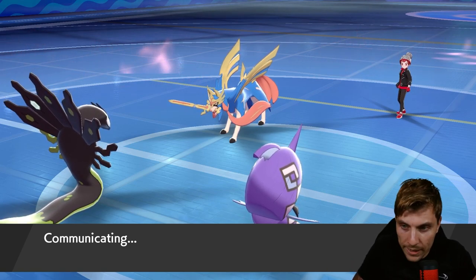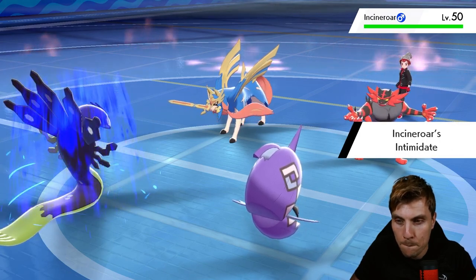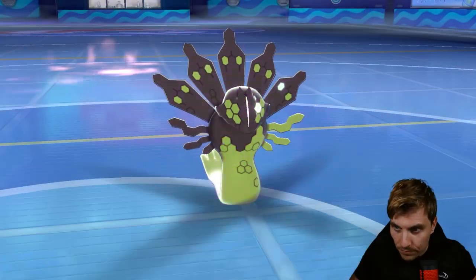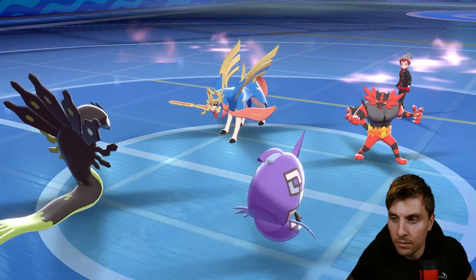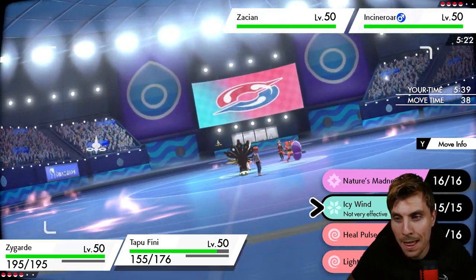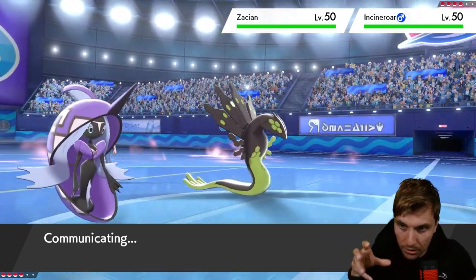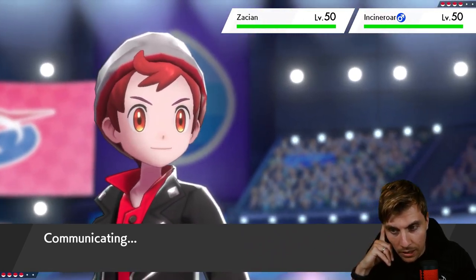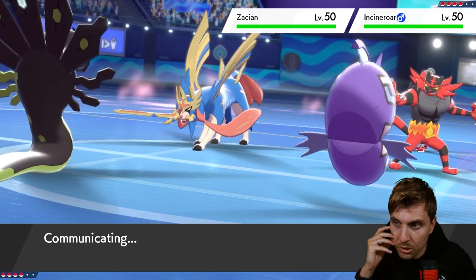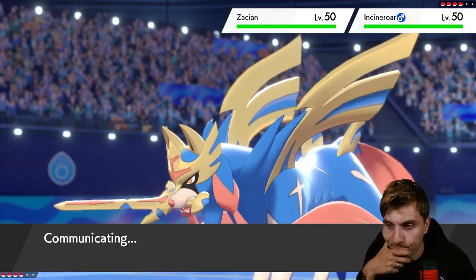Zacian keeps needing to switch out but it's not switching. Next turn I'd expect Fake Out into Zygarde and Landorus coming in on the Zacian slot. We want to use Icy Wind to catch Landorus on the switch in, deal a nice chunk of damage, and put Fini in position to KO it the following turn. If we can dismantle that Intimidate cycle, Zygarde will have a much easier time — right now we're getting the defense boosts from Coil but not the attack boosts, which makes Zygarde underwhelming.